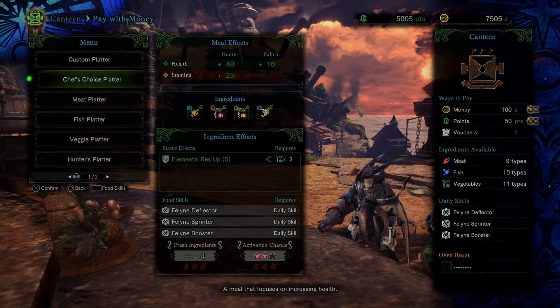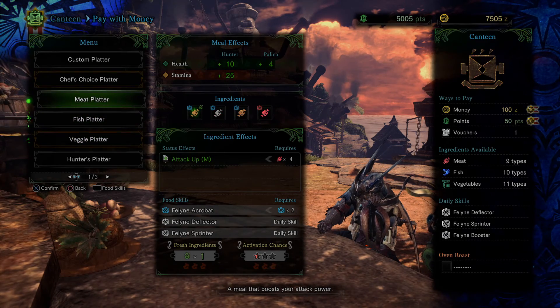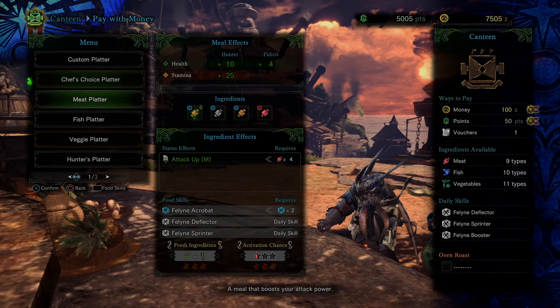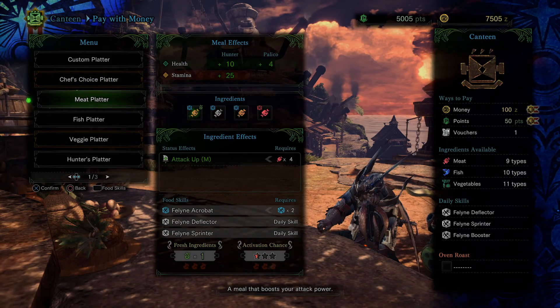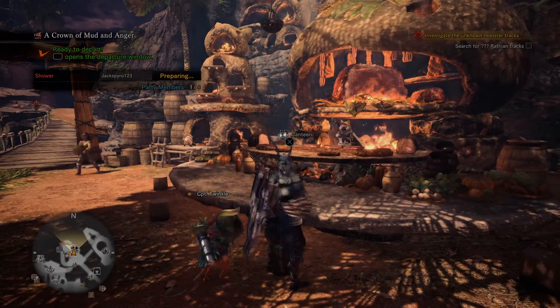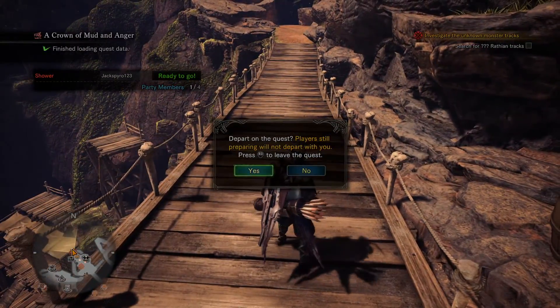My controller just shifted. Okay, no matter what we're getting 25 on everything. Our bow isn't quite that powerful and elemental resistance isn't going to do anything against Baroth, so we're just going to use Attack Up M. Now here's a big question — are we going to be able to see our health bar so I can explain the weapon?